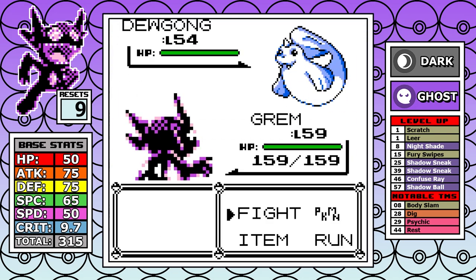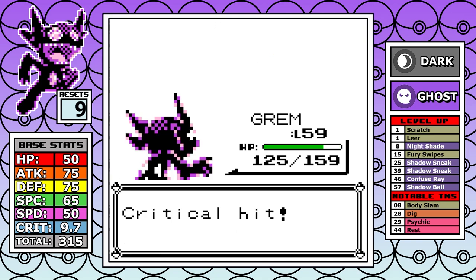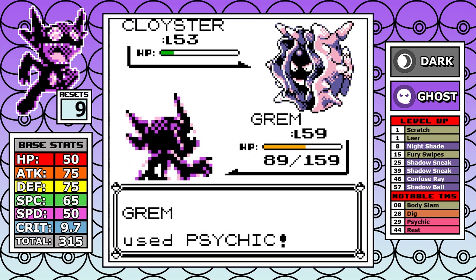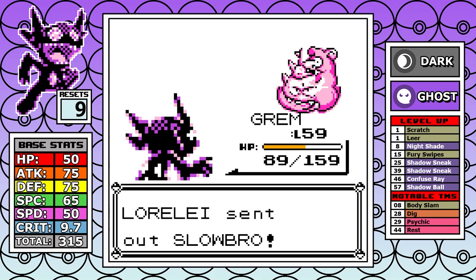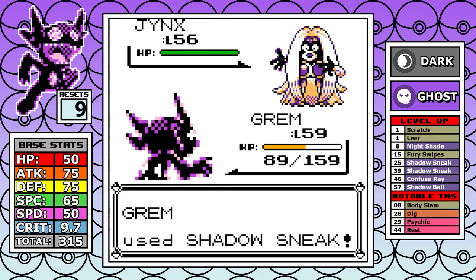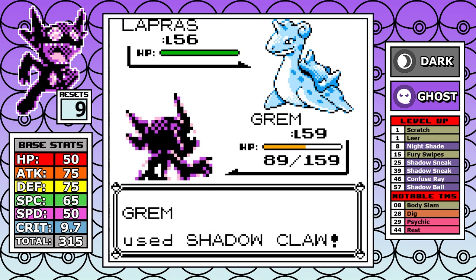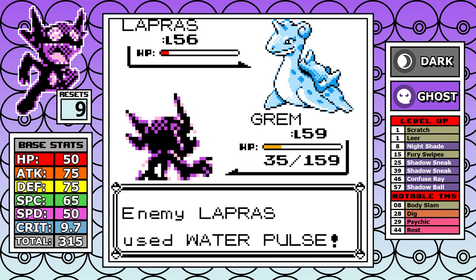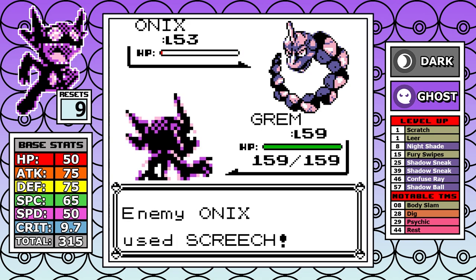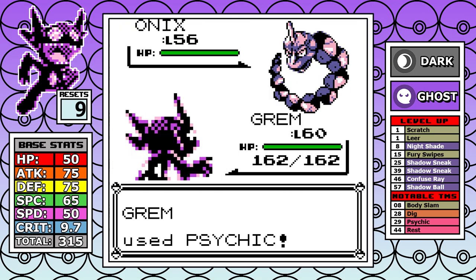Lorelei is first in the Elite Four. Shadow Claw's neutral damage does a ton across all matchups, especially with crits. Switching to Psychic for Cloyster — since its Defense is so high — and using priority Shadow Sneak for Jynx allows a smooth cruise past this one. It's another first-try victory, even if it gets a little low. Bruno follows, and there's nothing interesting to explain — the outcome is obvious.